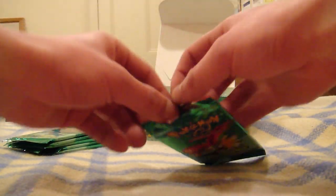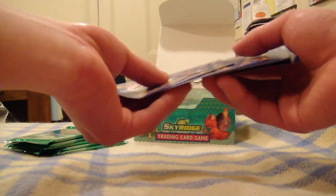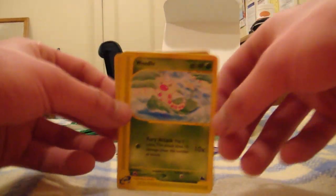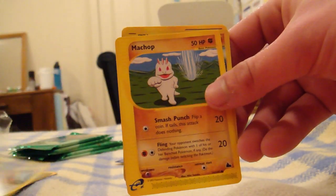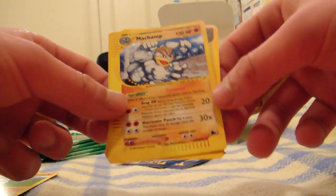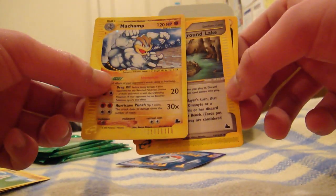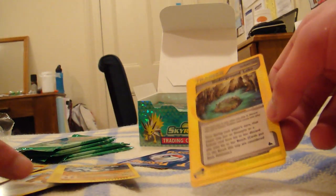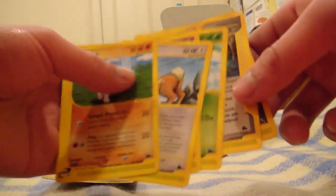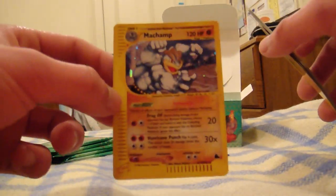Next one is the HoHo pack — hopefully something good. We got a Weedle, a Natu, a Smeargle, a Machop — ooh, holo Machamp! The rare card is a holo Machamp, plus Underground Lake and Retro Energy. It looks like there's no reverse holo foil in this pack — I guess that's how it works once you get a rare. My first holo foil from Sky Ridge is a Machamp.